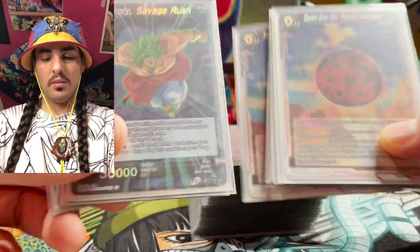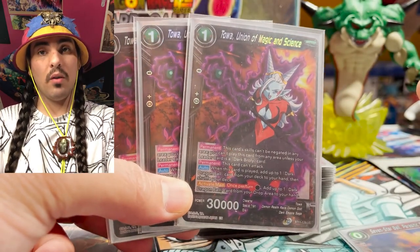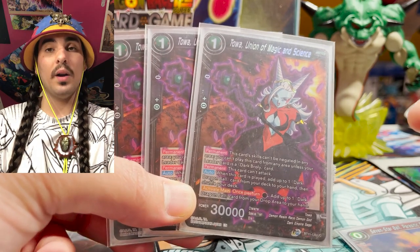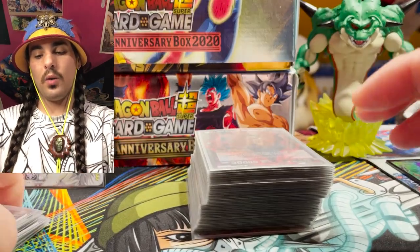We run four and four of the Dragon Balls and the Brolies. We run three Toas, and Toa basically will grab you a Dragon Ball from your deck. You can also get a Dragon Ball from your drop area for one black energy. So your turn one plays — you really want to look for that one-drop Broly or the Toa.